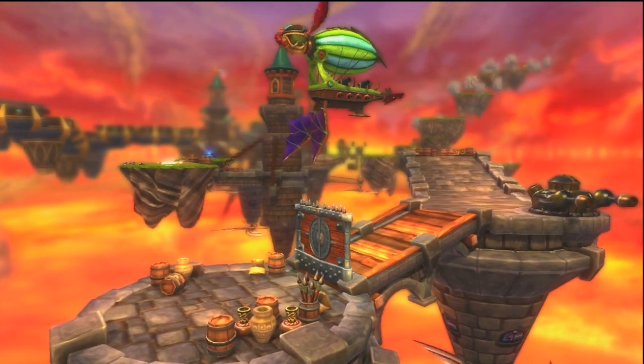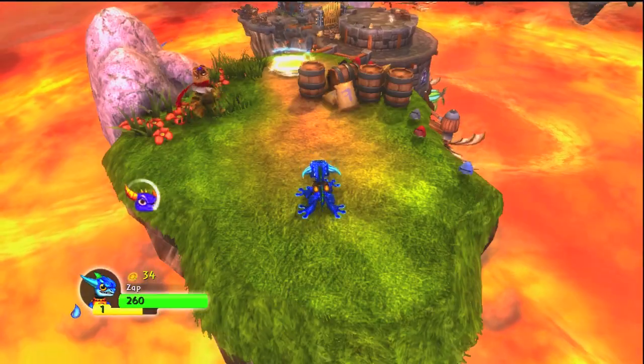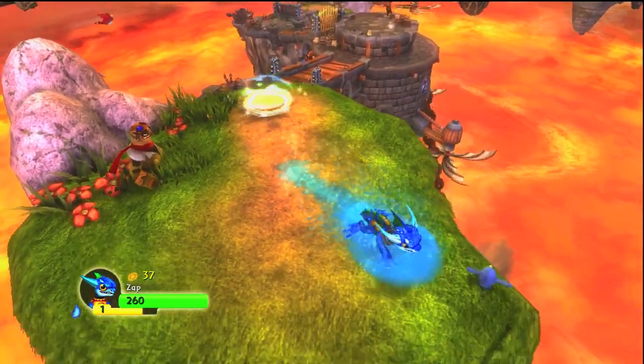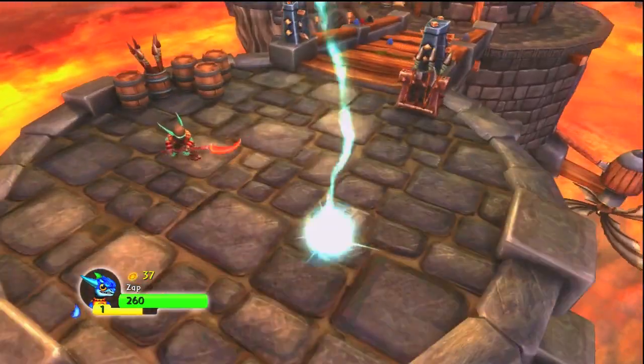Today I'm going to be playing with a new character I got — Zap — which is pretty cool. I think he's really awesome because he starts off with a run and he only has one basic attack to start off with, but that run really makes up for it because I do not like walking slow.